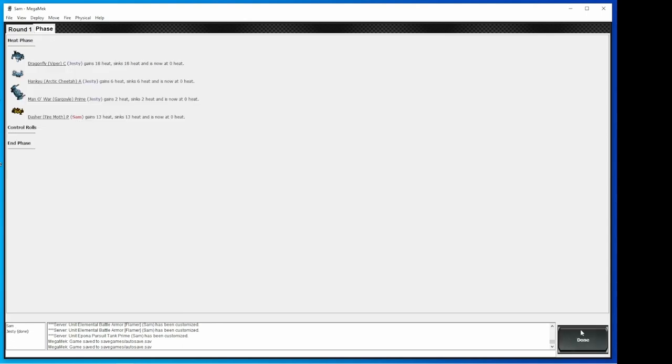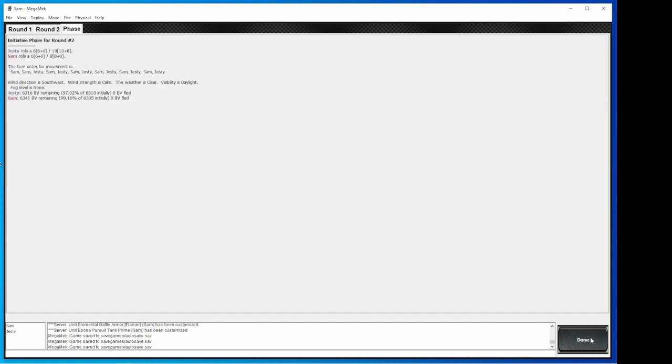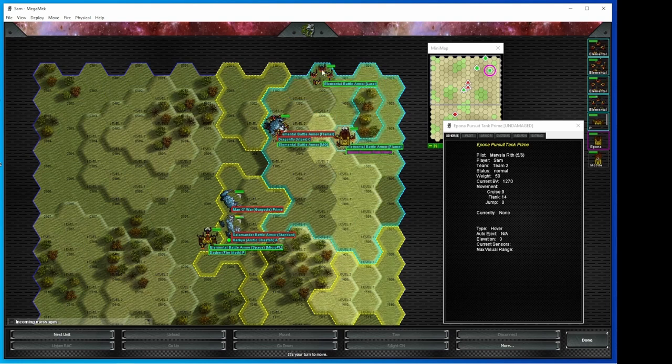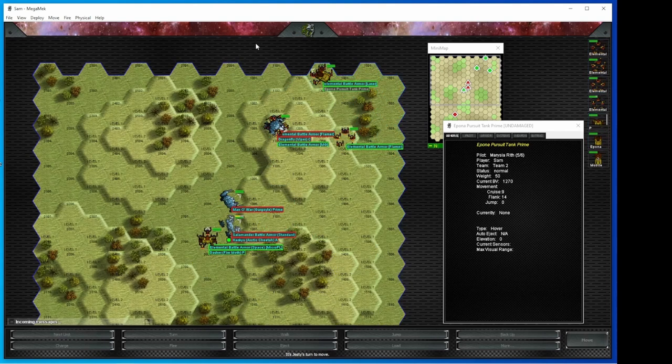Done. Got the heat phase. One thing to note: battle armor, no heat. Battle armor and vehicles generally don't track heat. I'm going to move right here. I can't mount or load anything like that, but I'm still going to move there. Hopefully Justy is kind enough not to kill my pursuit tank and my battle armor that are sitting there. Are you kidding? Those are juicy targets right there. You can kill them next turn.